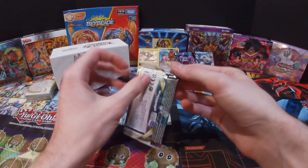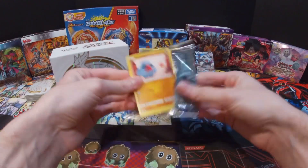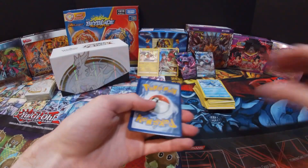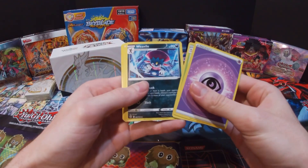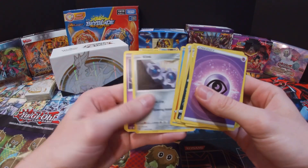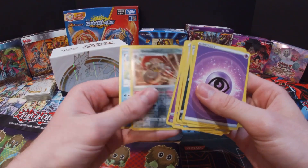Last pack — what can we end with? I'm hoping either a Charizard or an Arceus card. Got a Psychic Energy, Exeggutor, Weavile, Kindler, Nosepass, Snorunt, Clink, Dedenne, Cubchew, Escavalier.